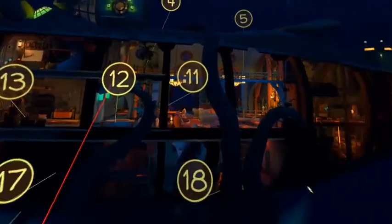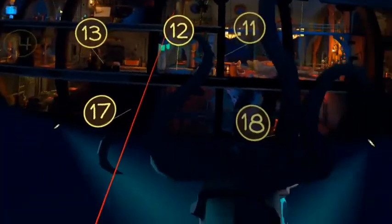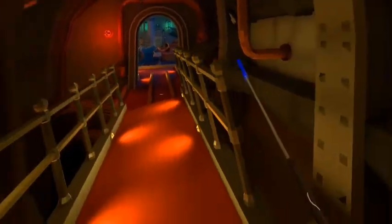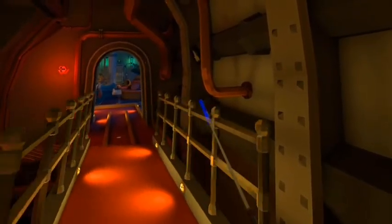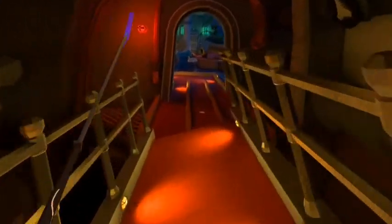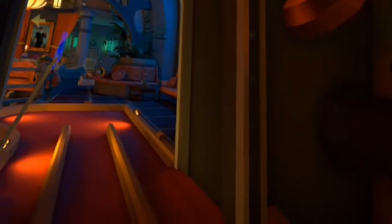So now we go to number eight. Ball number eight is right over here. After you pass the shaky bridge, right here in this flower pot on the left side — if you're walking right out from the shaky bridge, you will be looking at the plant on your right — you'll find a nice chromatic shiny chrome gray ball.